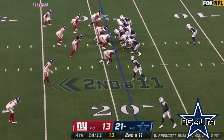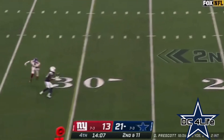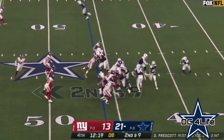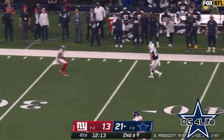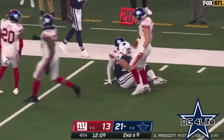Prescott back to throw — Thibodeau pressure, and he connects. Lamb got open, Prescott a perfect throw. Fake Prescott has plenty of time — Ferguson wide open, look at him go, jumping over people at the 30 and head down inside the 25.